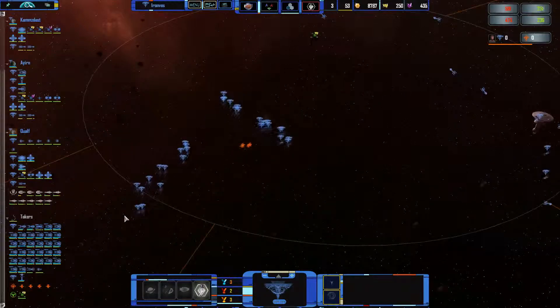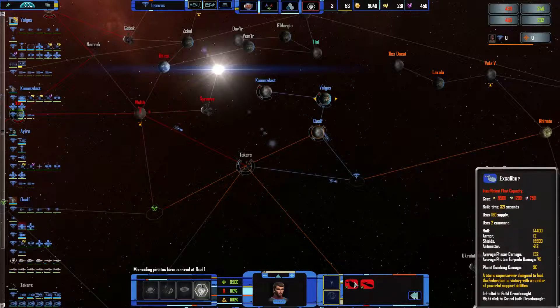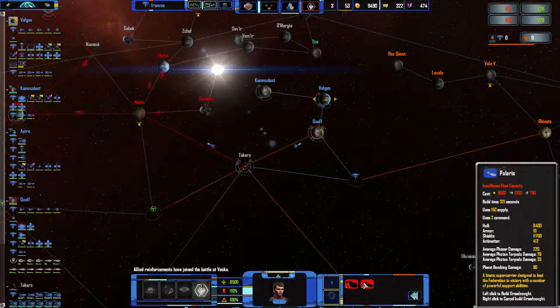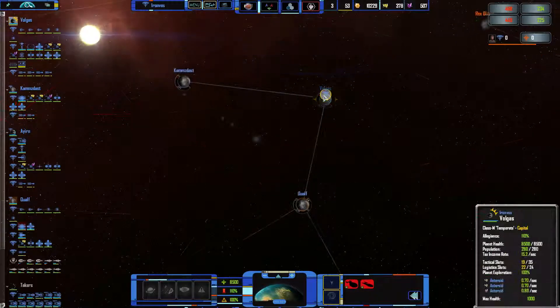The starbase should be able to handle whatever it's attacking, but we're gonna need these to guard the planet. I need to check out what it costs to build this dreadnought. 9000 credits — the credits are no problem, the rest however... haha. It's a massive ship though. This other one is a little bit less but does much more damage — this is the new one, the Polaris, that they introduced in a recent update. It does a lot of damage but it's a little bit weaker. I'm gonna go with the Excalibur anyway because I want something more durable.